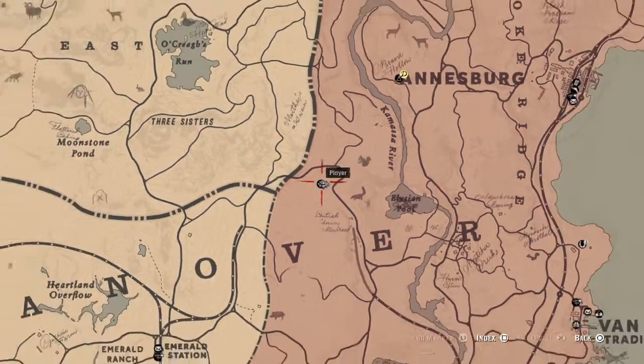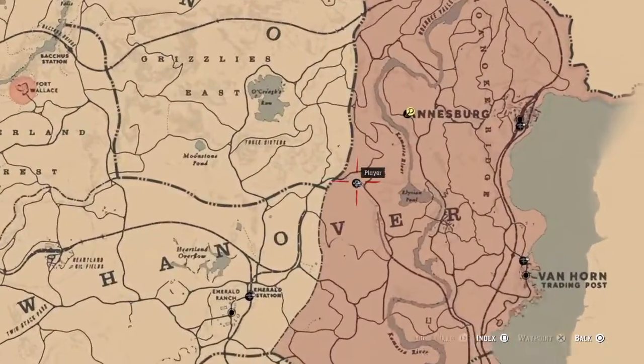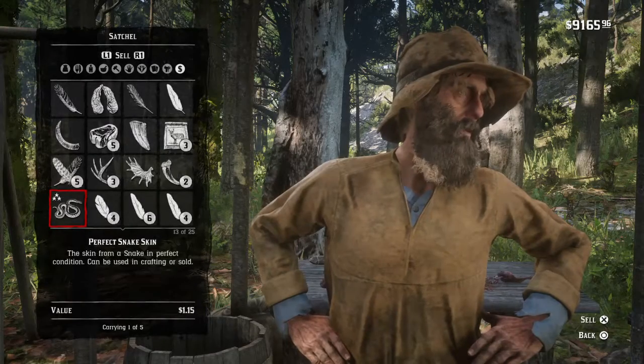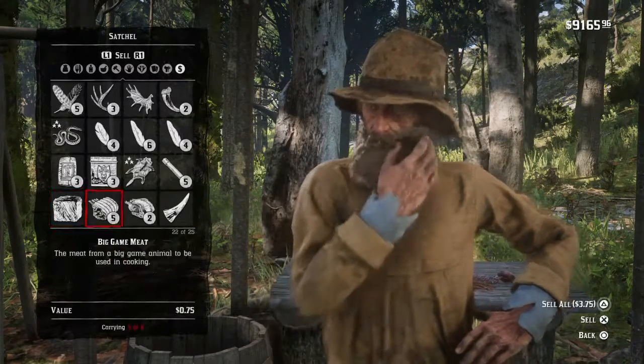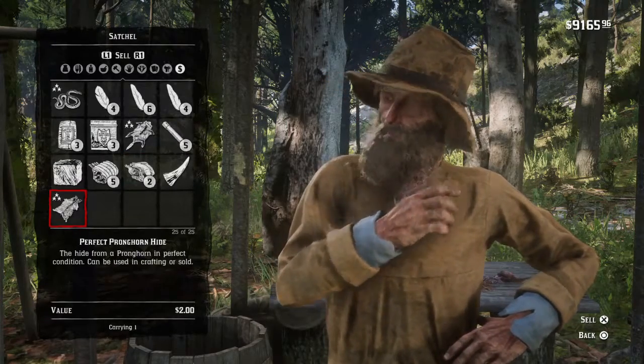Here's where we are — he's just southwest of Annesburg, at the rest of the Elysian Pool. I think it's the same guy each time. I've got a perfect snake skin, a perfect opossum pelt, and a perfect pronghorn hide, so I'm going to sell those to him.